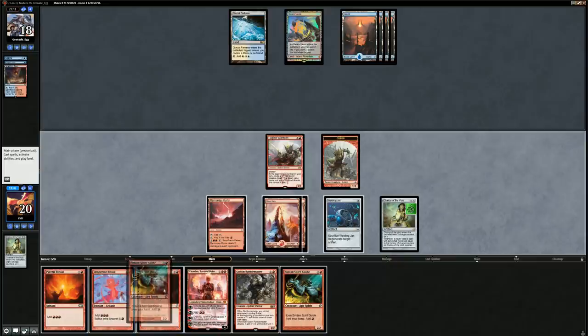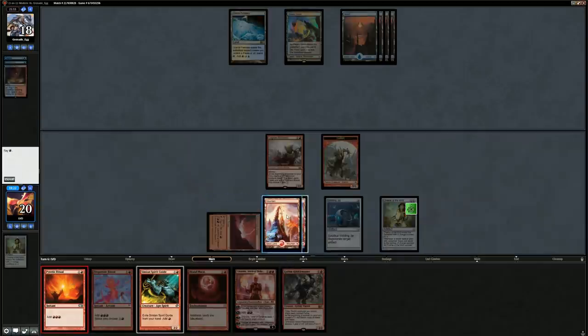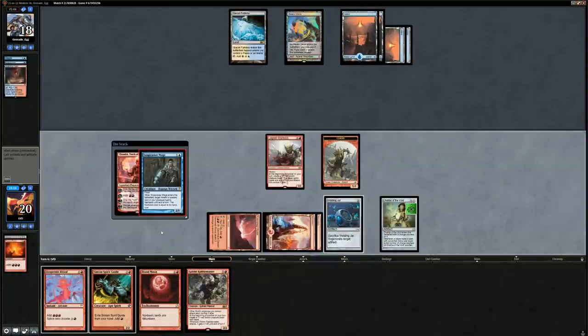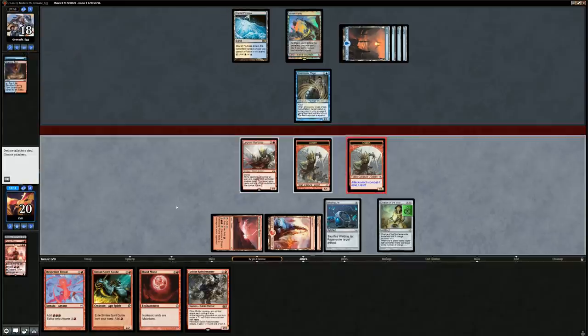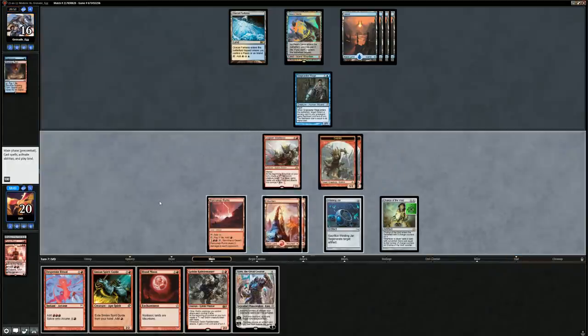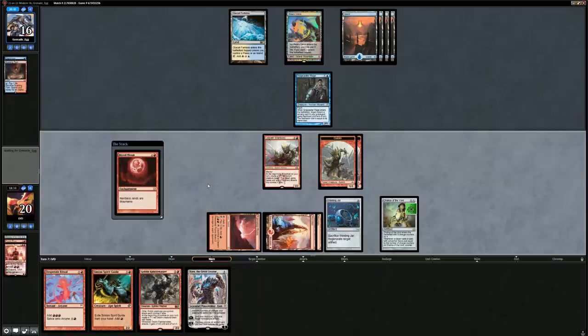We cast a Pyretic Ritual — it resolves — then cast Chandra. Snapcaster and Negate come in — at least now we know not to send in the Warboss. We attack for two. If we play Rabble Master then the Warboss is also forced to attack, which is a drawback here. We could try to resolve Blood Moon or Karn — let's try Blood Moon to shut down their white mana. It resolves, we get in for three. There's a Dictate of Kruphix drawing every player an extra card — so this definitely looks like an extra turns deck. We don't have infinite time before they take all the turns.